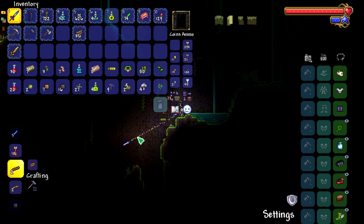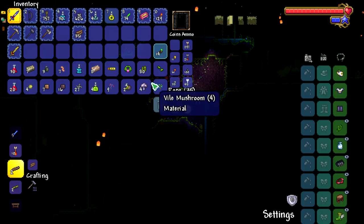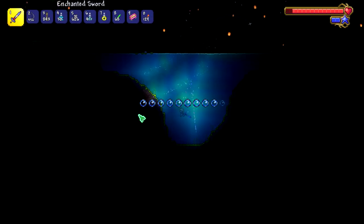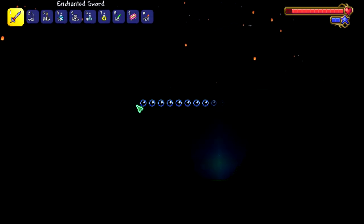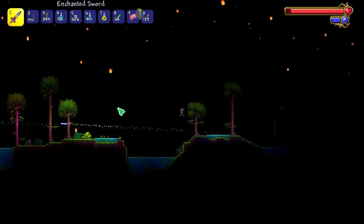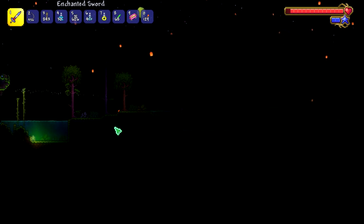Whoa, I got a lot of gold on me - I gotta not die. Jungle torch - what does that look like? Very green, I like it. We could go try to fight the Queen Bee, but we might get wrecked. I'm pretty sure the Eye of Cthulhu is way easier, so we'll probably just stick with that as our strat.